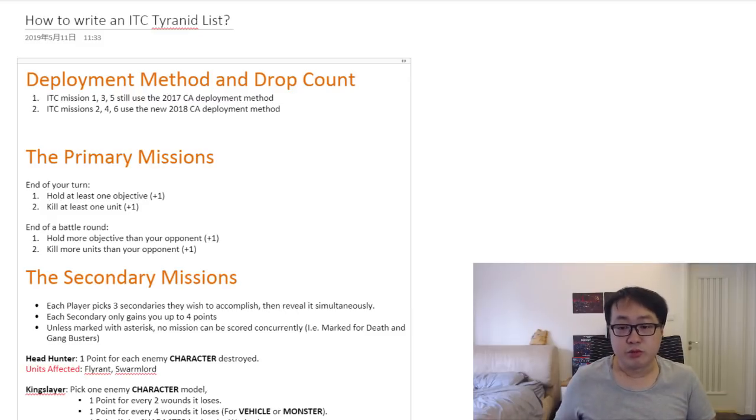That comes from the secondary missions. As far as the primary mission goes, you only have to hold at least one objective and kill at least one unit to gain two points at the end of your turn. The second part is the end of the battle round — whoever holds more objectives gets one point, and whoever kills more in that battle round gets a point. Pretty simple, pretty straightforward.